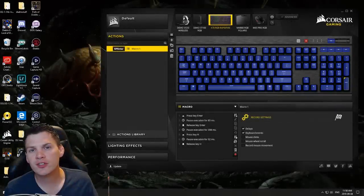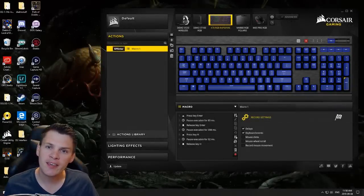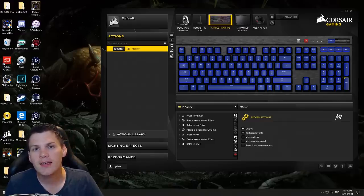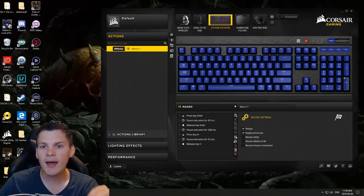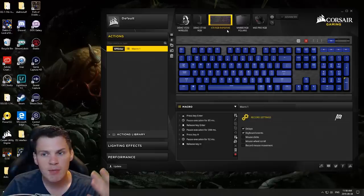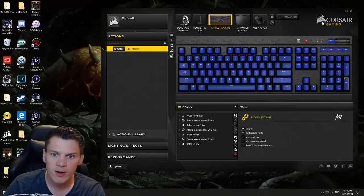The answer to your question — how do I save and exit game so quickly — is I use a hotkey macro. For those that don't know what a macro is, it's essentially assigning a single hotkey to execute a series of commands on your computer. I have a K70 RGB Corsair gaming keyboard, and with it comes the Corsair utility software, and that is what I use to execute the macro.